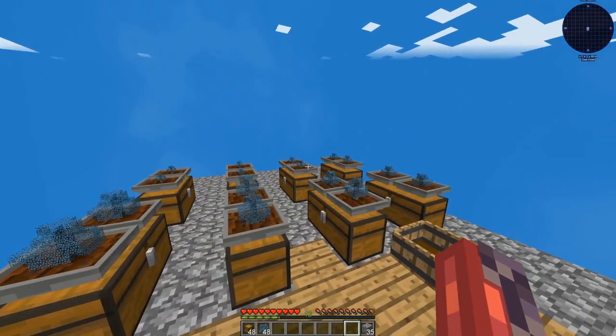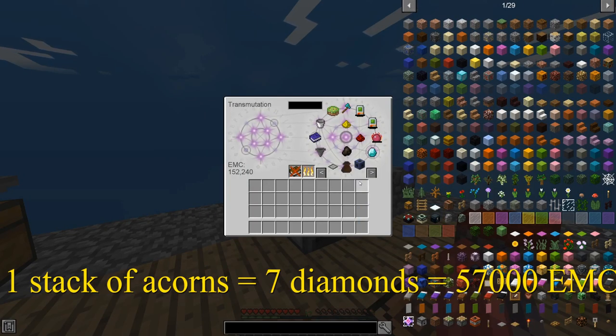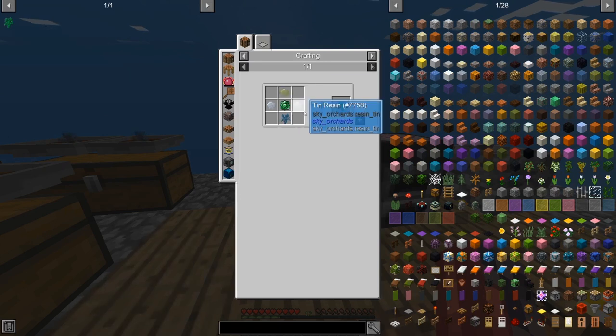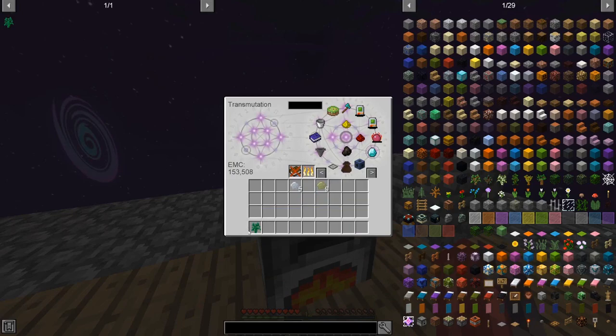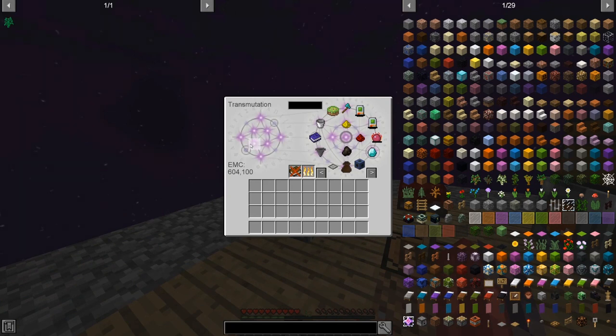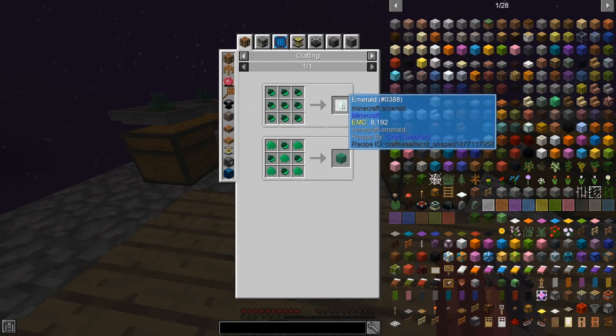Here's my EMC setup — just a bunch of diamond saplings and hopping bonsai pots. Just a stack and a half of acorns, about 75,000 EMC. Well, now I gotta get emerald saplings, because emeralds are worth twice as much as diamonds. There's an emerald sapling, which allows me to double my EMC generation. 600,000 EMC — enough for a lot of things. Wait. Emeralds are the same as diamonds. Although they usually have twice the EMC of diamonds, here they're the same. That is disappointing.